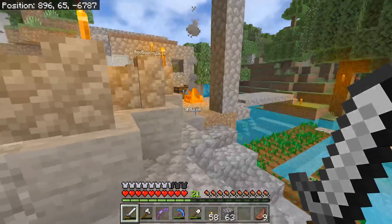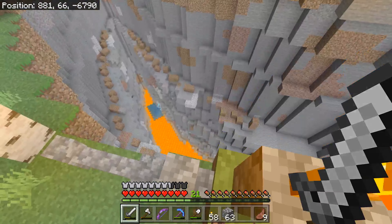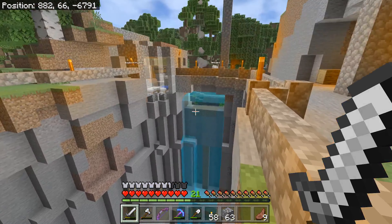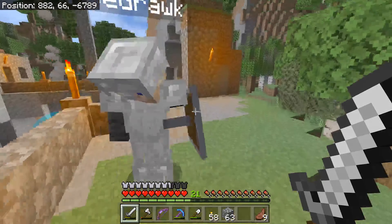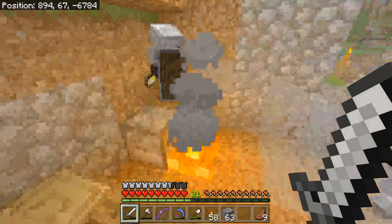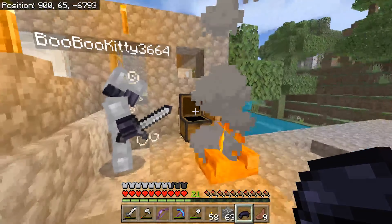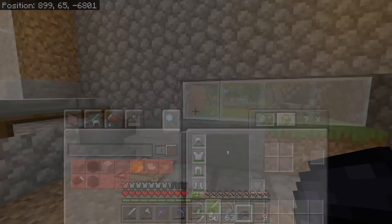We still haven't found a bunch of diamonds — I think we got four maybe. We also built this farm, this bridge, and then there's a drop-off. There's campfires, a little waterfall we made to get us down and up safely, and a little place to sit, which is cool. You could change your bed color — black dye, that's excellent. We made this little spot just to give us a home temporarily.